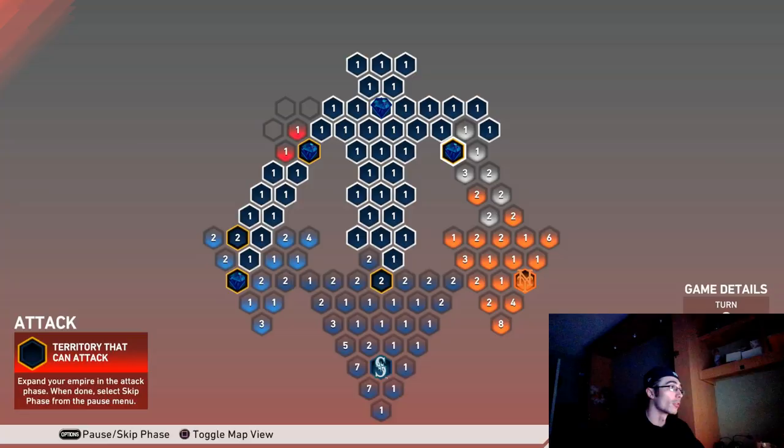Once I conquered the Dodgers' stronghold, I unlocked a July monthly awards pack — that's a guaranteed diamond, which we'll open at the very end. I then simulated up into the White Sox stronghold. I had already stolen three million fans from them so they didn't have many fans left. I was able to play that game on rookie.